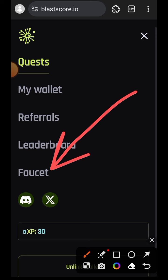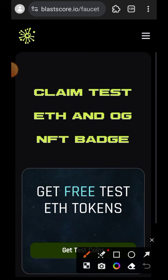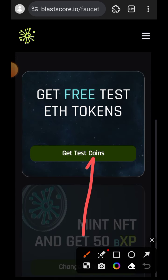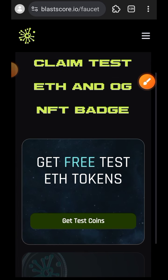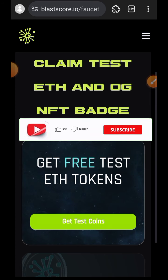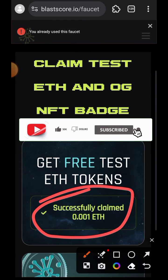Now tap on Faucet. You are going to tap on Get Test Tokens, but make sure that you tap on it repeatedly because if you do it once it won't work. Continue tapping until you see that test tokens have been claimed. I have now successfully claimed test tokens.